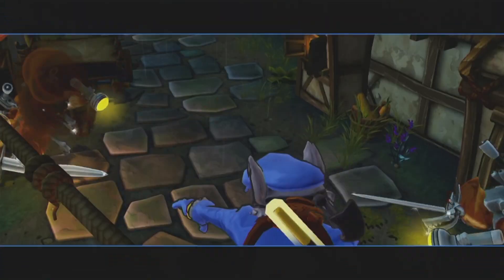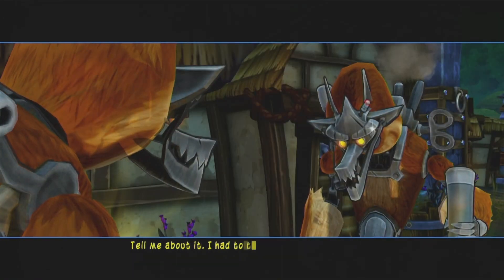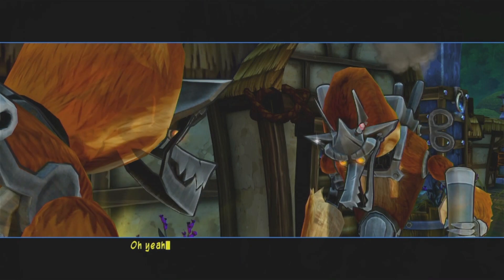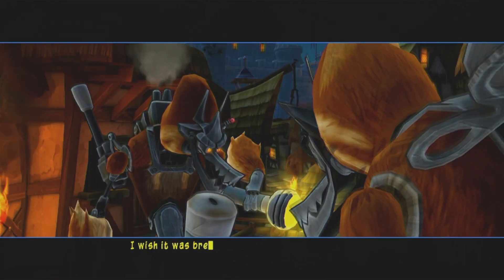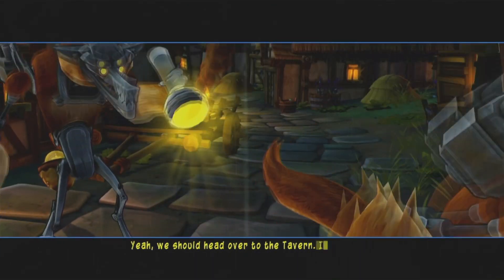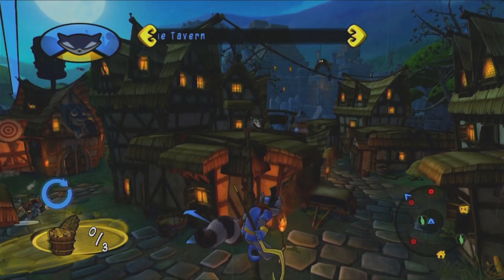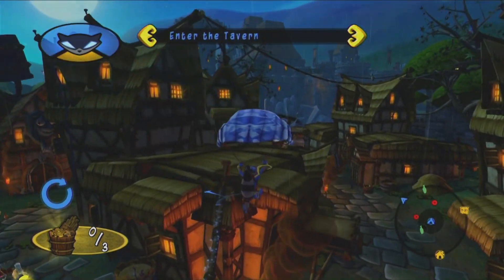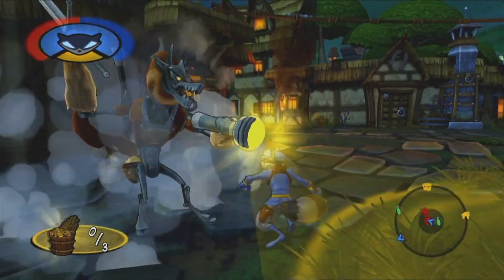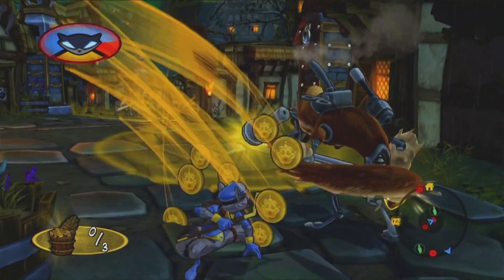We're going to eavesdrop on these Robocards. 'Your bearings are grinding again.' 'Sounds like you need some oil.' 'I had to take the kids to the beach last weekend. Man, I hate sand.' 'Oh yeah, it's the worst.' 'I really need a pint of fuel.' 'We should head over to the tavern.' That's almost an Anakin Skywalker line right there — because it's coarse and it gets everywhere.